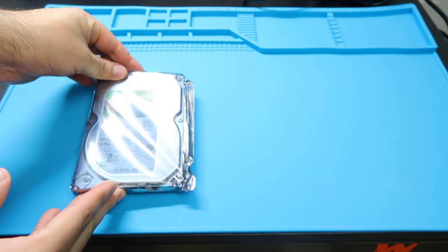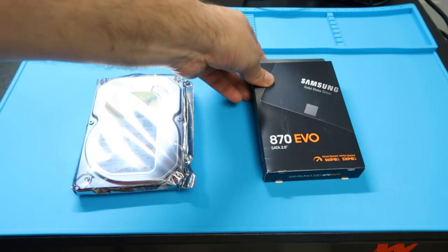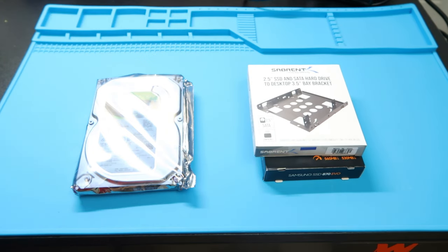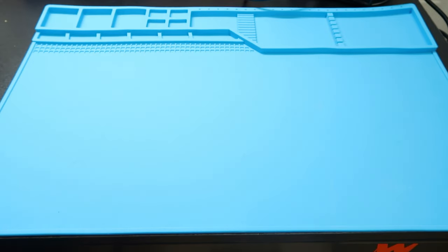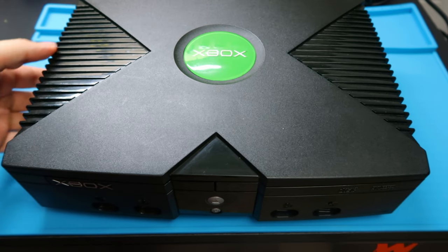Finally, we're going to need our hard drive. Here is our 500 gigabyte hard drive. If you want an SSD, make sure you also get yourself a cradle along with that, otherwise it's just going to be loose in the system. We want to make sure it's snug. Other than that, let's go ahead and start tearing down this system.